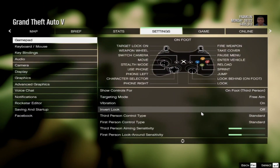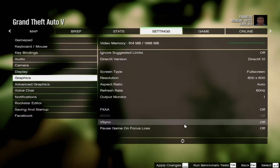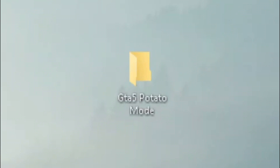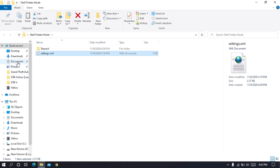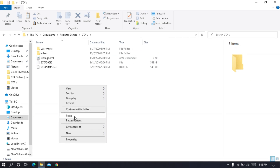Anyway, forget about graphics, shadows, and high reflections — we are going to make this game run. First of all, download this valuable file from the link in the description. Now copy this file and go to Documents, Rockstar Games, and then GTA 5.